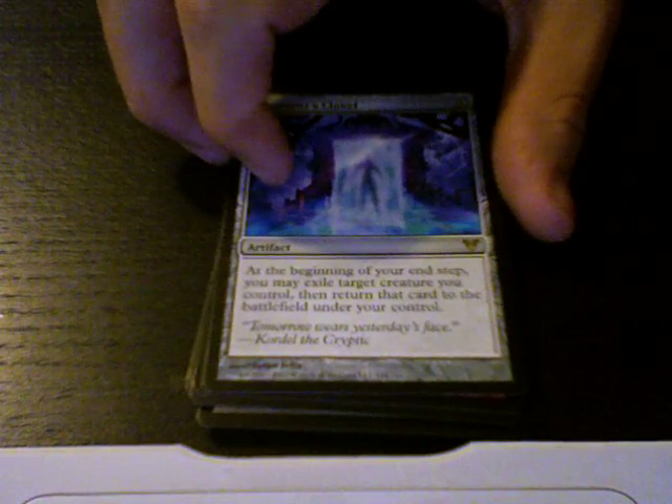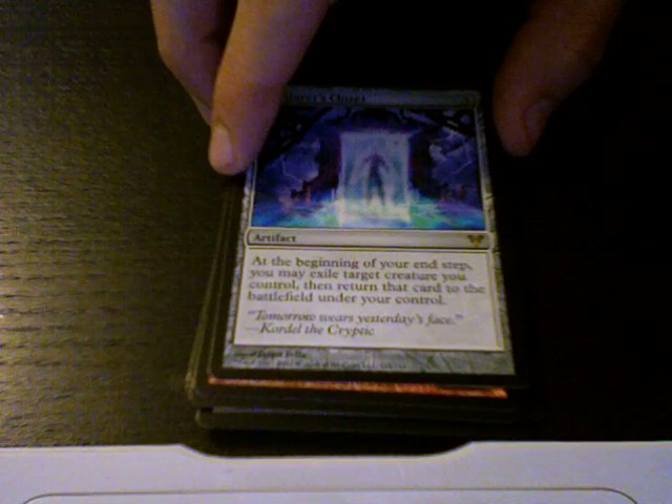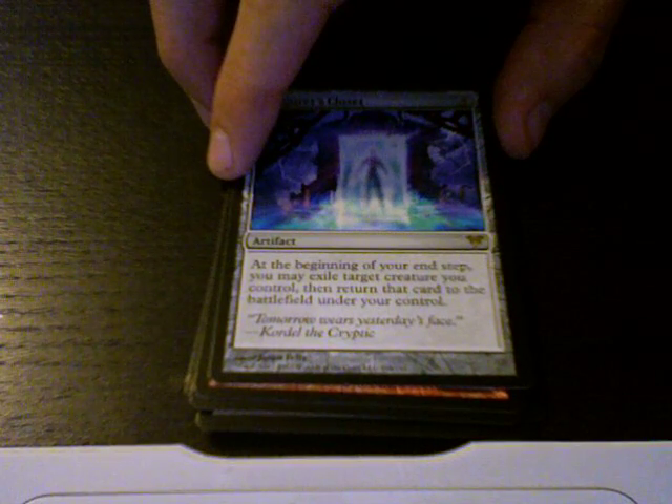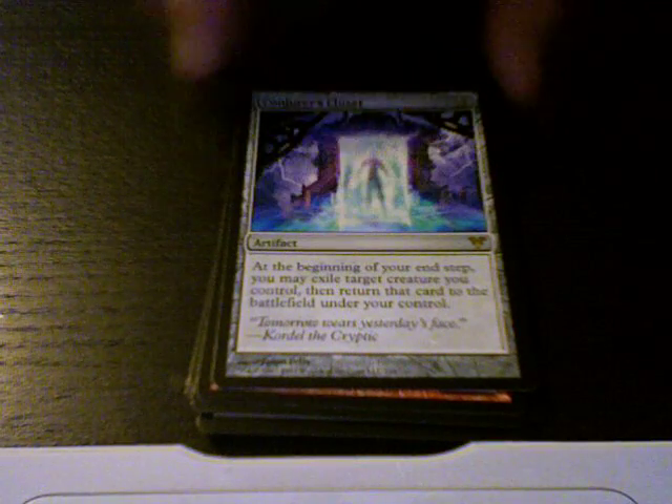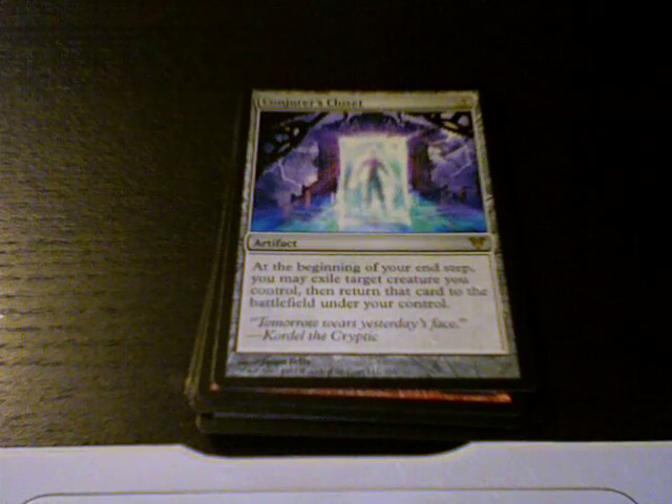Conjoiner's Closet is basically not good. At the beginning of your end step, you may exile target creature you control, then return that card to the battlefield under your control. So I guess it's okay if you want to re-pair with your soulbound and things of that nature, but not something you really want to open.